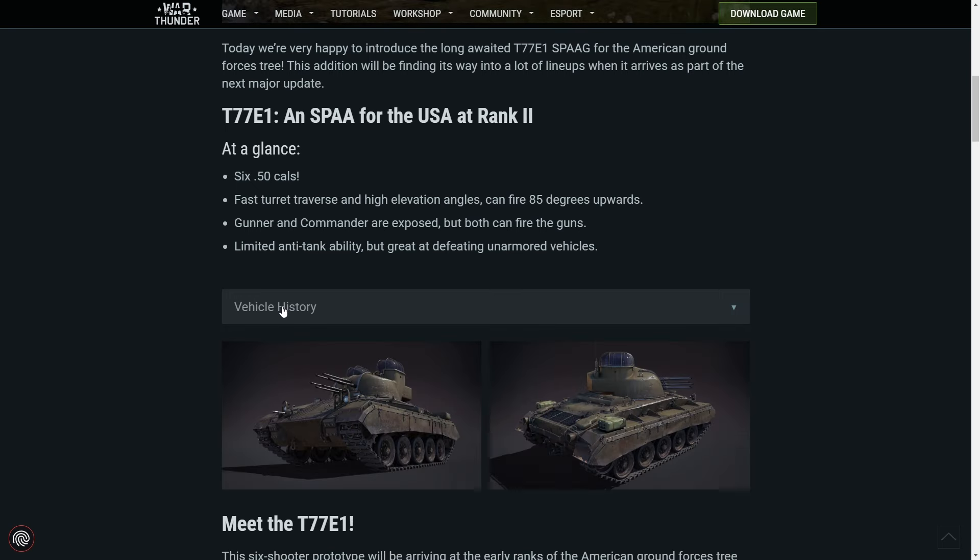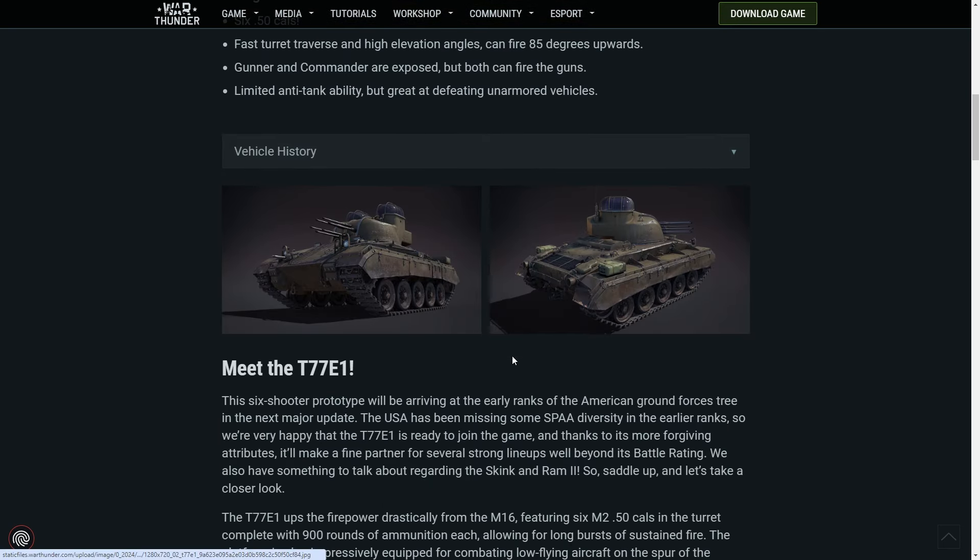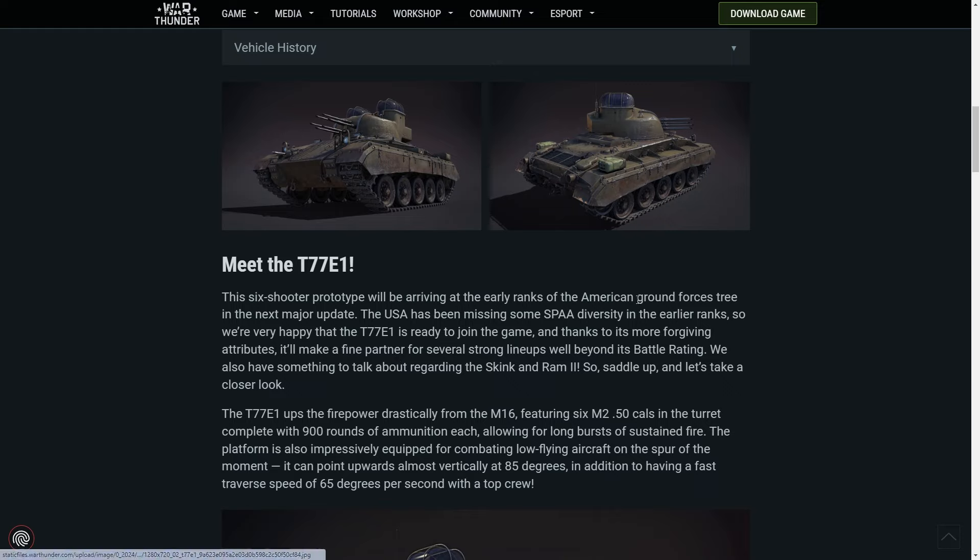In short, it's a Chaffee but with the turret swapped out for a new one with these funky glass bubbles on top and six .50 caliber machine guns. They also kept the hull machine gun — not sure why you wouldn't think six heavy machine guns is enough already. The six-shooter prototype will be arriving at the early ranks of the American ground forces tree in the next major update, so dev blog season has officially begun. This looks to be a tech tree vehicle, not battle pass or event.